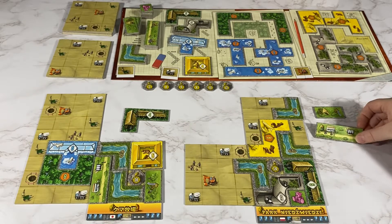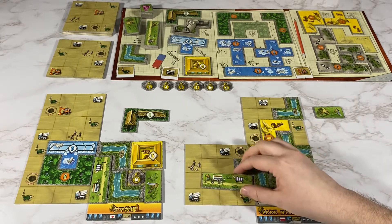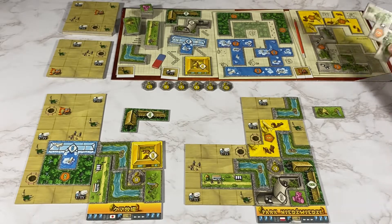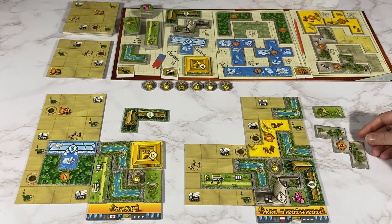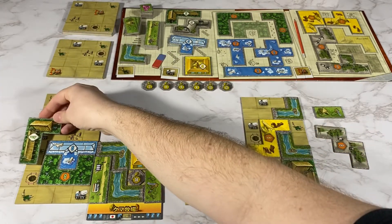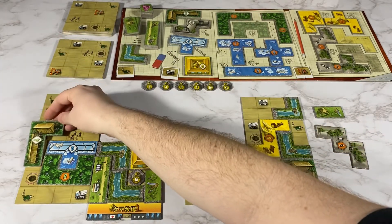For my turn I am going to put this one here to get the orange and I am going to get this one. My opponent is going to place this here for a white and a green.